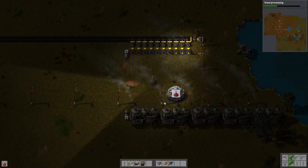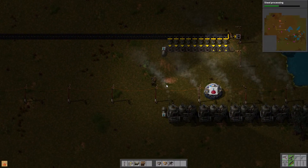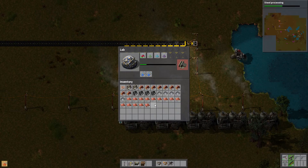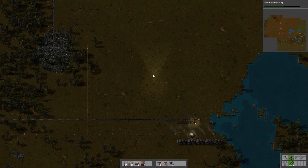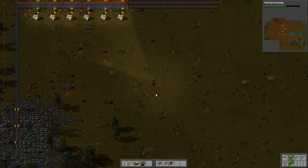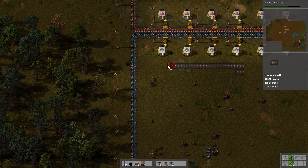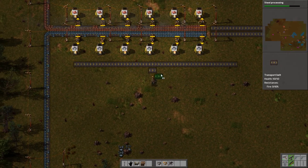We'll go back and fill the labs up with science packs. Twenty-one packs — that should be enough to get steel research finished. We'll put two more in and we're golden. I guess we should start iron gear wheels right away so we can get going. We'll put this in here, get it started, make a temporary setup, and go from there until we get the electric furnaces.